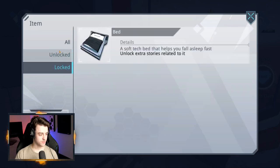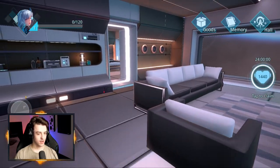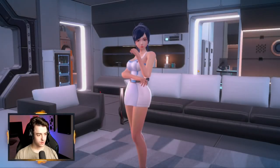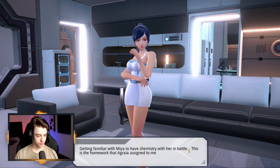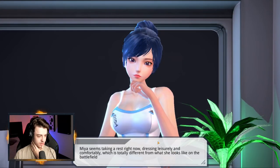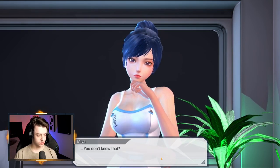So what do I do? Have I unlocked them all? Okay, cool. You can move around in here. Getting familiar with Maya to have chemistry with her in battle — this is the homework that Agrea assigned to me. So you can have chemistry. As for Maya's charisma, a glance from her can shoot me up — I just can't make it. What a challenge. Clicking access control to enter — please come in. Maya seems to be taking a rest right now, dressing leisurely and comfortably, which is totally different from what she looks like on the battlefield. So I have access to all the spacecraft.